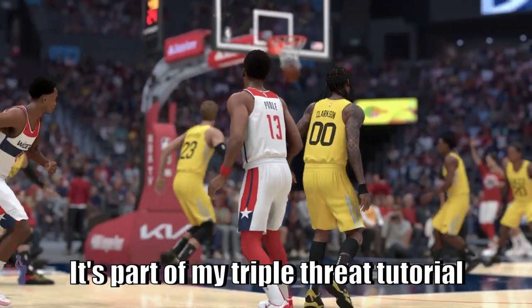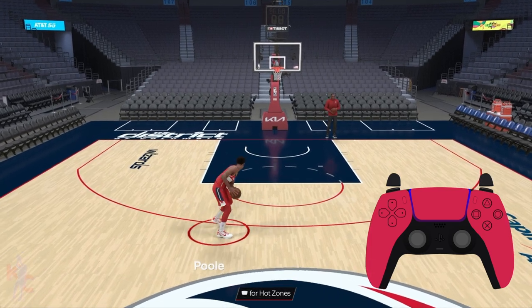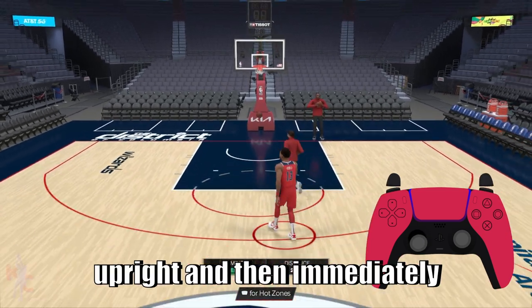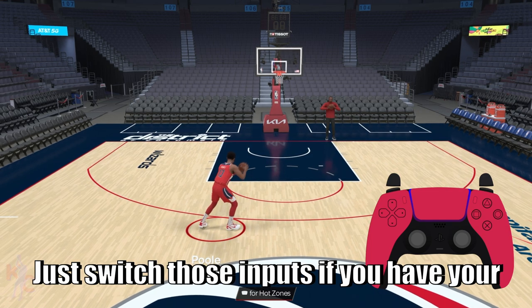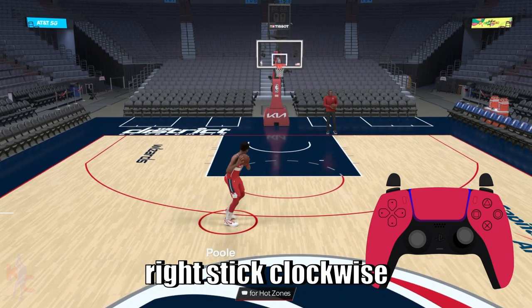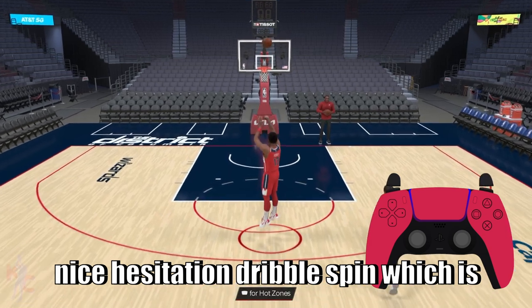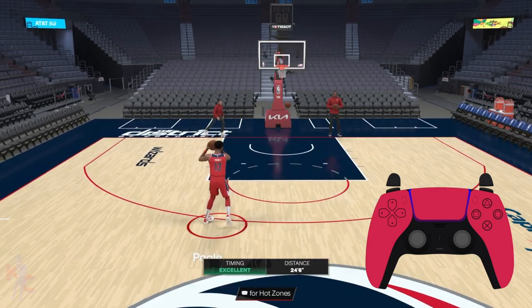It's part of my triple threat tutorial which should be dropping in a few hours, but to execute this move with your right pivot foot established, tap the right stick up-right and then immediately rotate the right stick counterclockwise. Just switch those inputs if you have your left pivot foot established — tap the right stick up-left and then rotate the right stick clockwise — and it will give you this nice hesitation dribble spin, which is just unbelievably saucy.